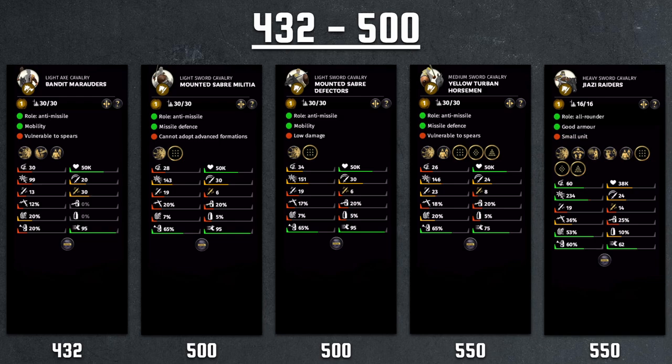We also have the Yellow Turban Horsemen, unique to the original Yellow Turban DLC rather than the Zhang brothers faction which uses Mounted Saber Defectors. This one costs 550 — a slight premium — for less morale, less charge, less attack speed, slightly higher weapon damage, and much lower speed since the armor goes up to 20%. Overall not a great unit given all the deficiencies compared to the cheaper options, though it is the first unit that can use formations and sometimes wedge helps with certain charges.